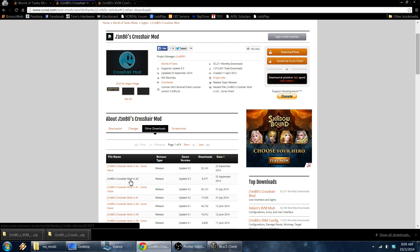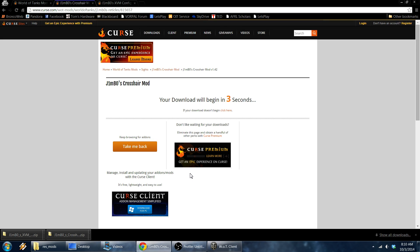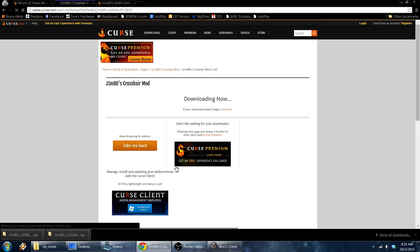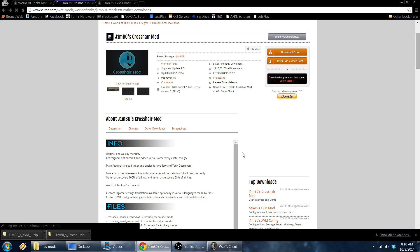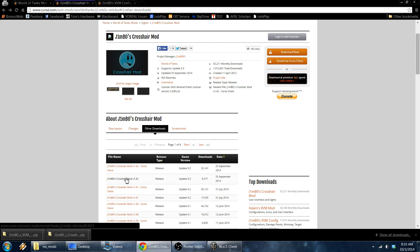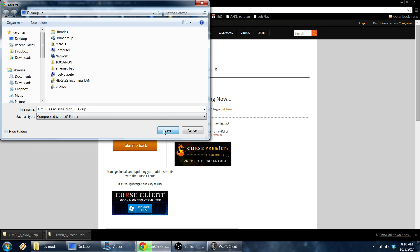It's the most recent one. Right now it's version 1.42 and you can see the game version is for update 9.3. I accidentally clicked it. I'm going to go back and download the correct one — not the Curse client. The download will begin in three seconds. Now it works. Save it to my desktop.